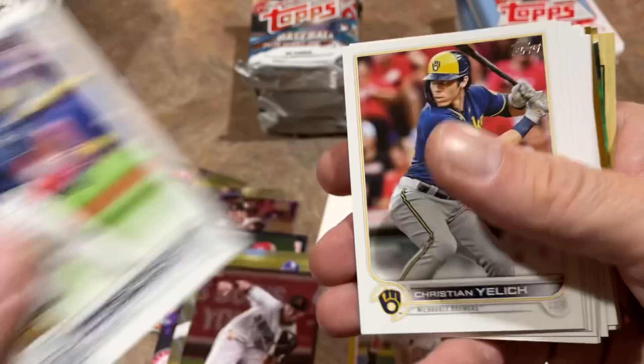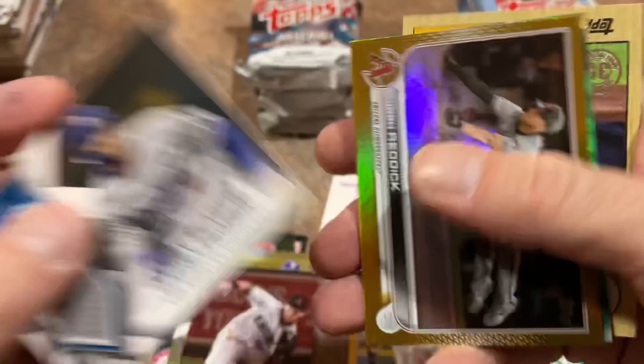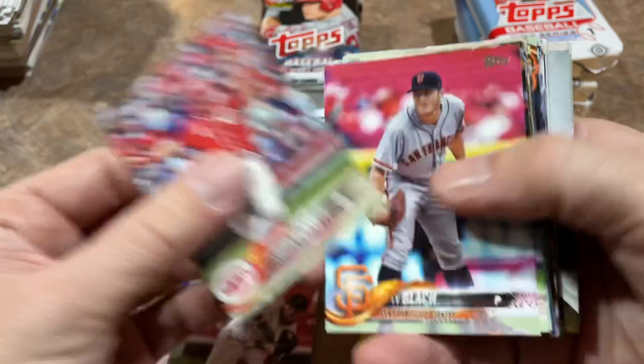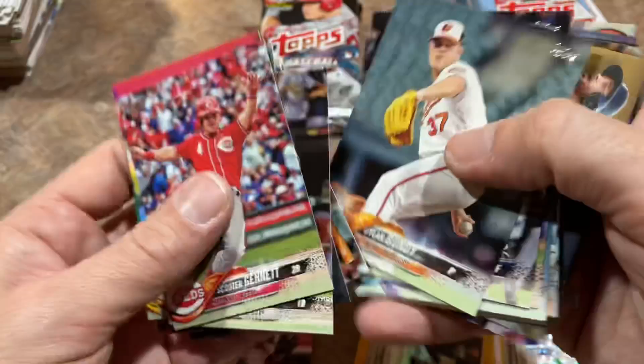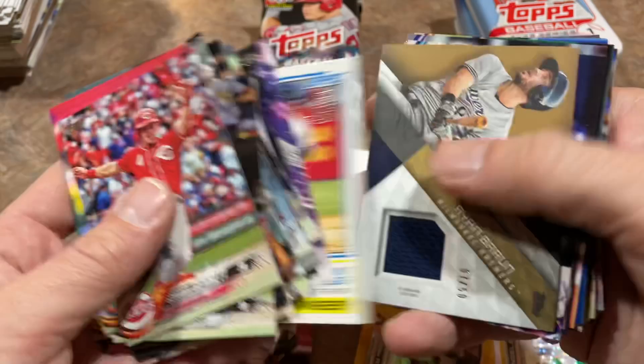And here comes Wander — anytime you see Zimmerman, you'll see Corbins, then you'll see Wander. There he is — the Wander Franco base card, the number one card in the set, basically the only base card really worth giving a hoot about. And we've got our relic — it's going to be a Corey Seager, and it is game used. So a nice Corey Seager relic. Three packs left in each with a couple bonus silver packs.